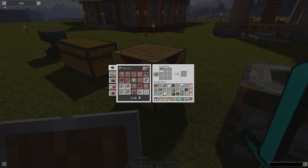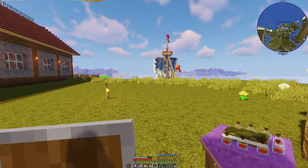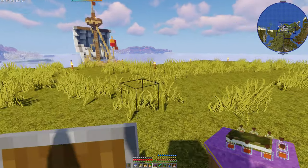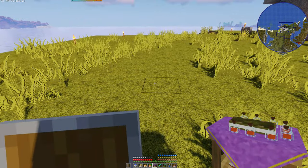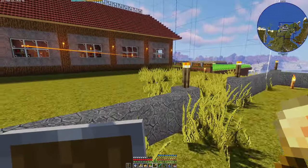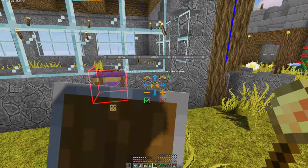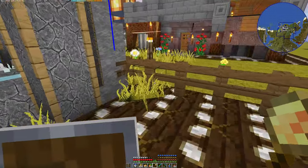Let's go ahead and craft the block. Of course with the hospital it requires a block and we'll need a carrot there. And of course our build tool and we get the hospital block. Let's head on over here and see how big this thing is. If it's too big, we'll have to find somewhere else for it.